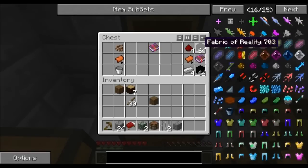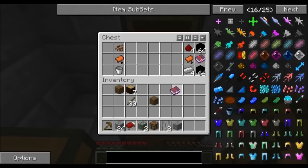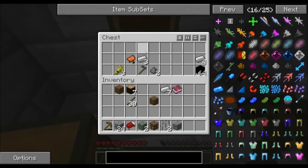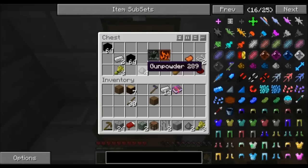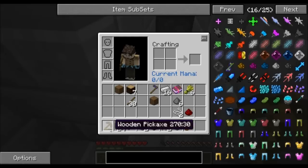The floor is made out of Fabric of Reality — it's what looks so freaky. Chests! Infinity — useful for a bow. Some iron ingots, a bucket, more iron ingots, a Thaumium hoe — I'll take that. Bread, gunpowder, wheat. Alright, a nice little collection of stuff. Love the iron.